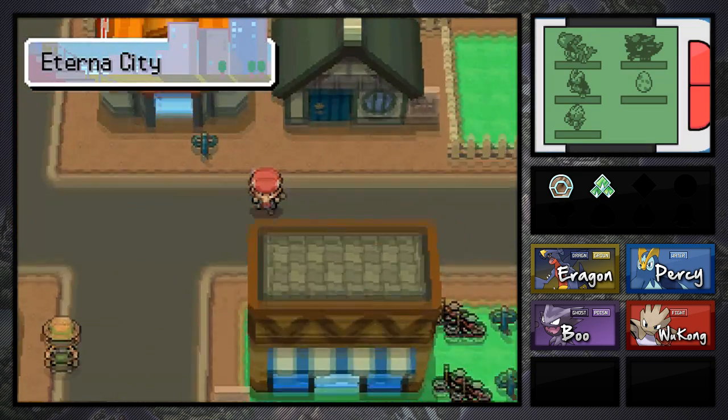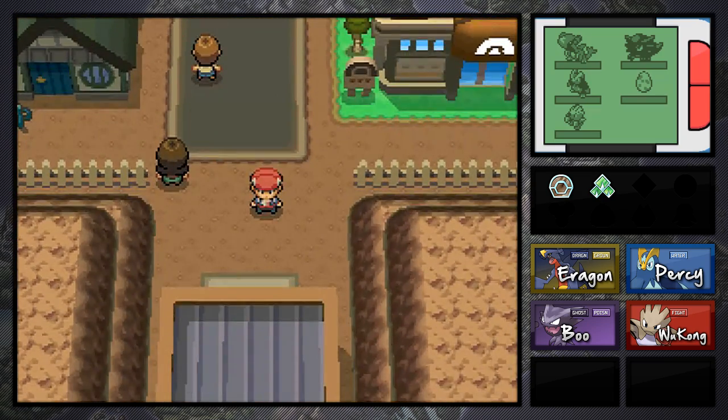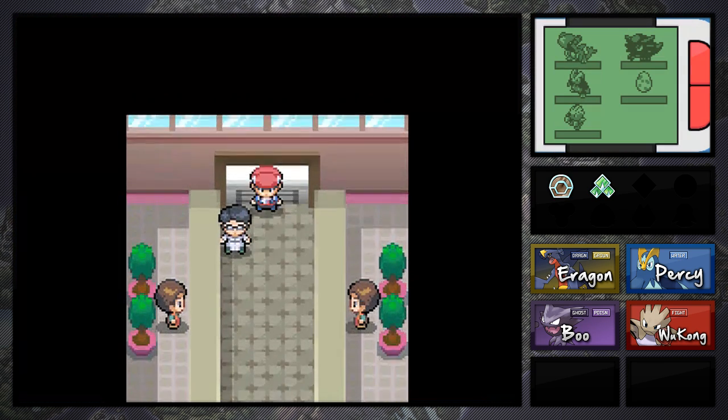If it's something important we'll probably come back. I probably should have read that dialogue but I really don't feel like reading today. She doesn't even check if we have our Explorer Kit or not.